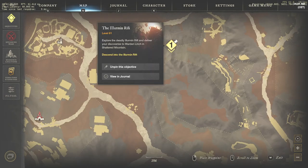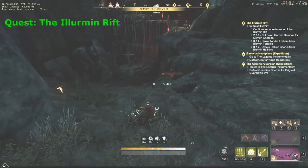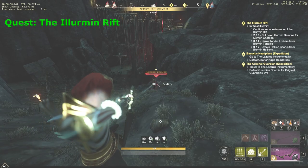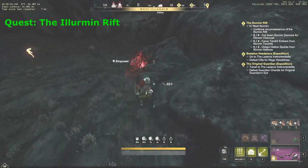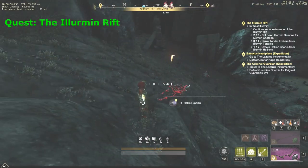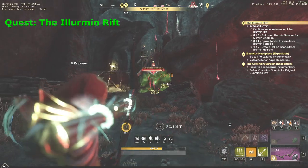You will see a quest mark on the map to the north of the outpost, so let's go there. On arrival, you'll get an update on your objectives. You must kill 3 different types of mobs and collect the quest items that they drop. Demons and Hellions are pretty easy to kill. Tendrils shouldn't be hard too, just make sure you dodge their ranged attacks.